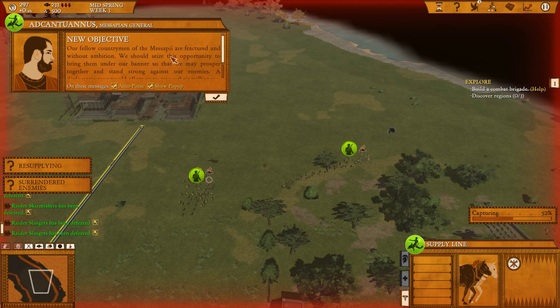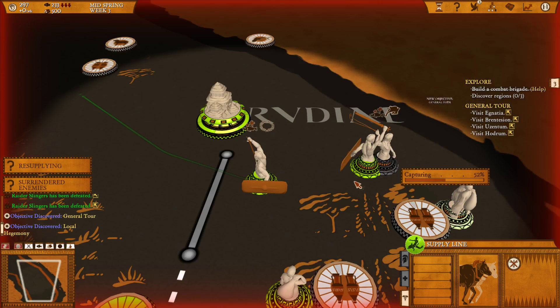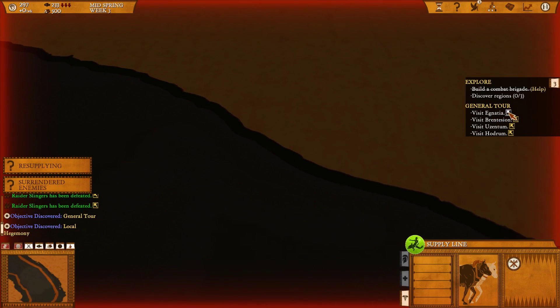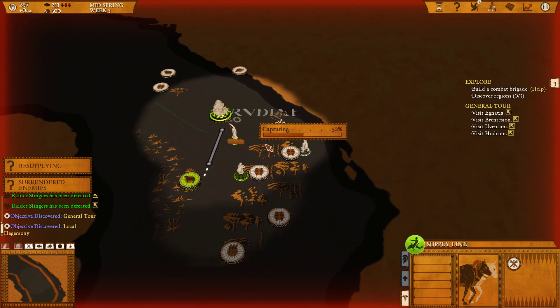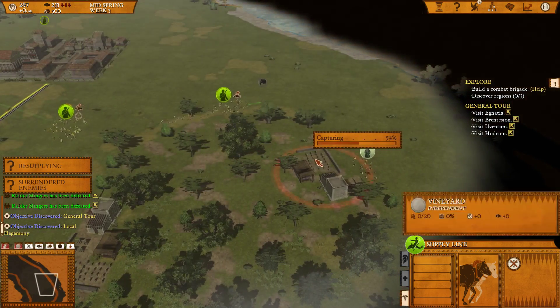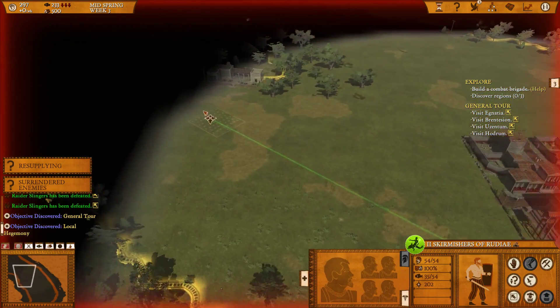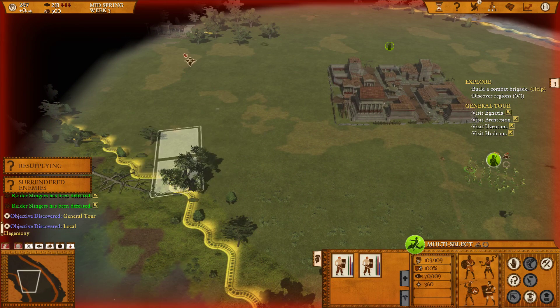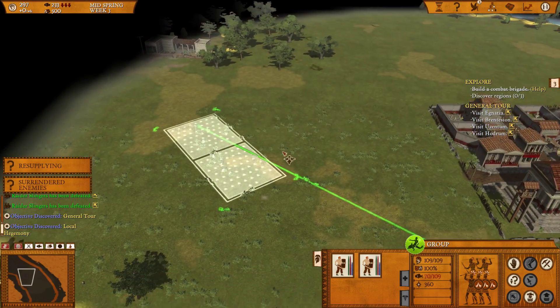A quest appears: our fellow countrymen of Macepi are fractured and without ambition — we should bring them under our banner. It wants us to visit surrounding areas like Ignatia and Brintesian. I like that they show you where these places are on the map, because starting out I'd have no idea. Now I have our working unit done. I'll put them over to grab that vineyard for gold and some food. I can also select both units — by right-clicking I can adjust their combined formation and click-hold-drag to position them. Pretty cool.